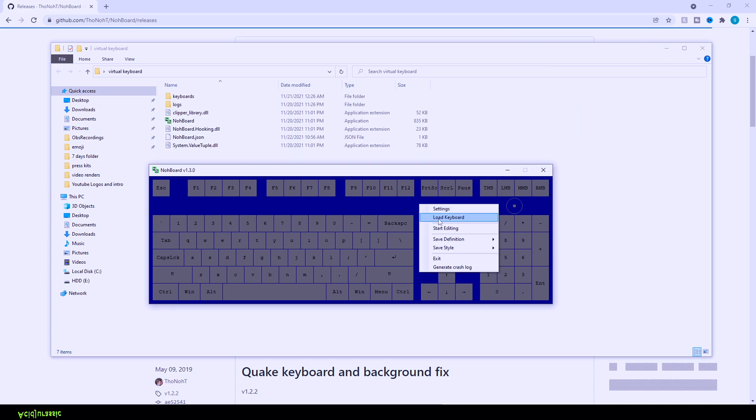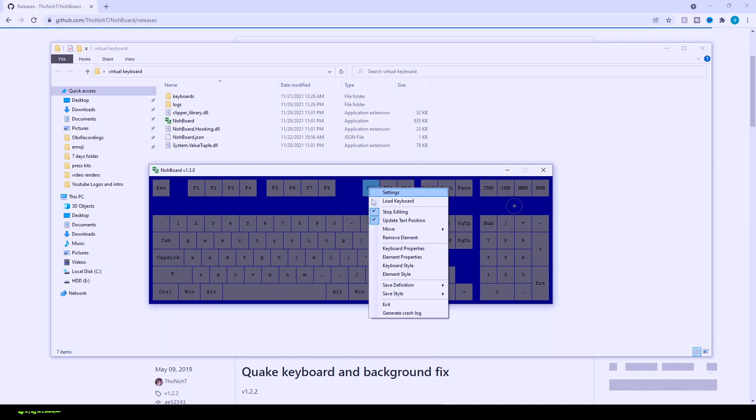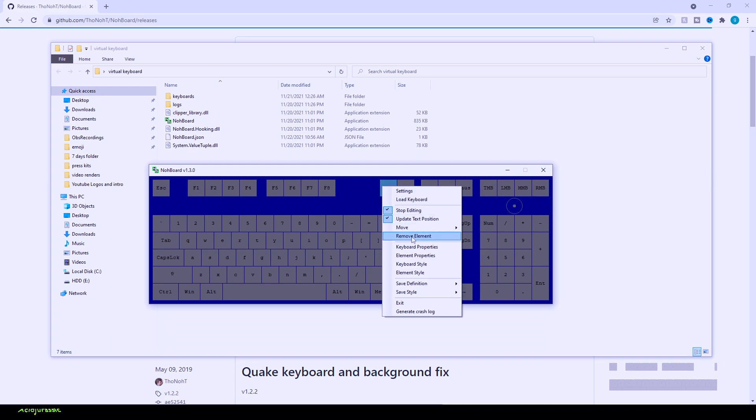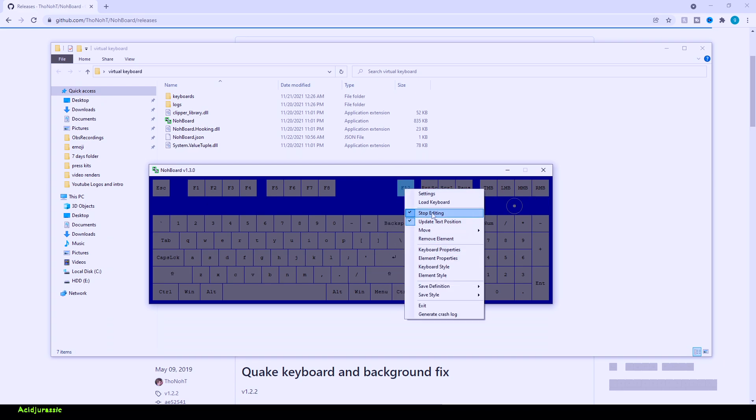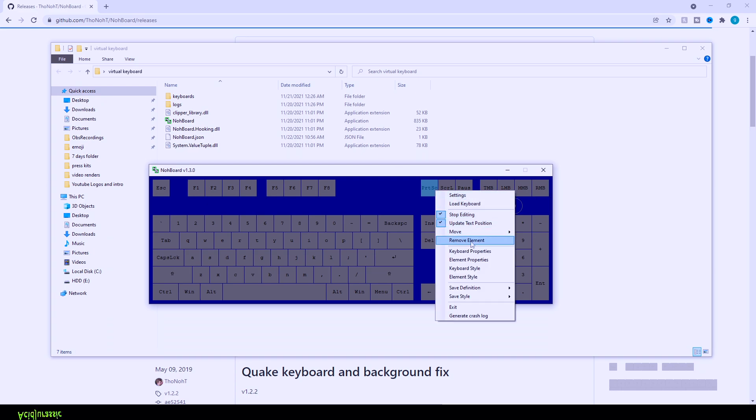Right click and then click 'Start Editing' — now you're able to remove any keys you don't need. Since we're doing a first-person shooter layout, a lot of this stuff will be removed. All you have to do is right click on a key and you should see 'Remove Element' — that's going to automatically delete it. I'm going to go ahead and crop out everything we don't need and then show you how to add things in and customize the button colors.